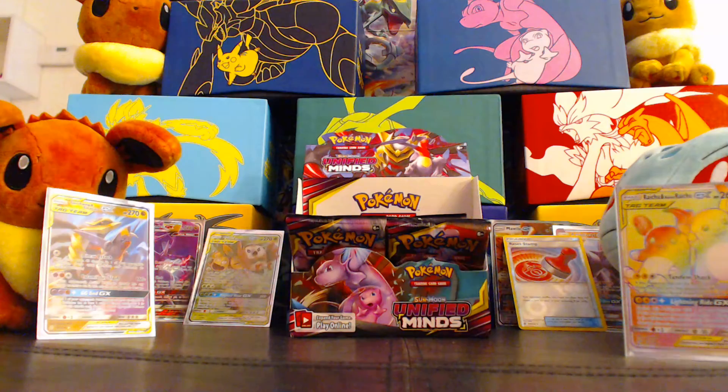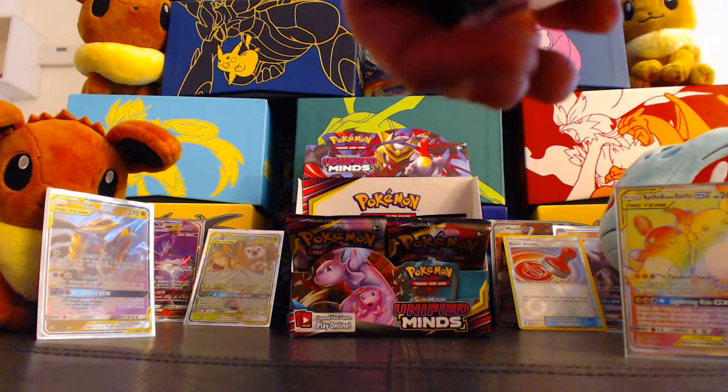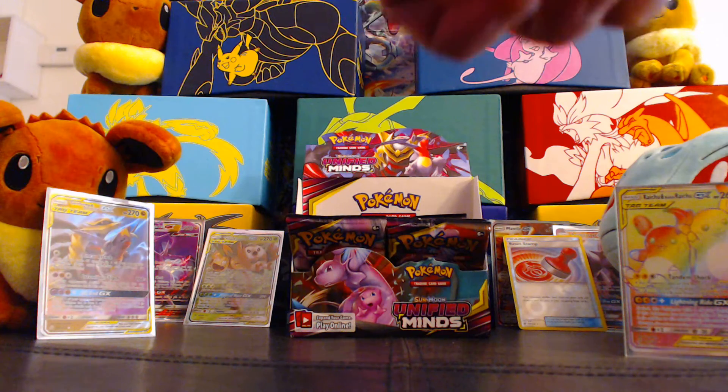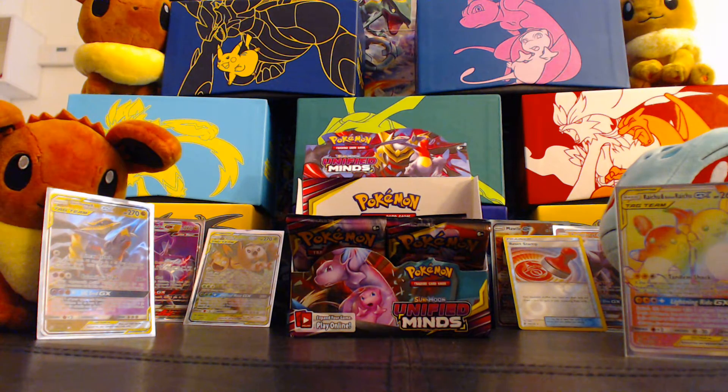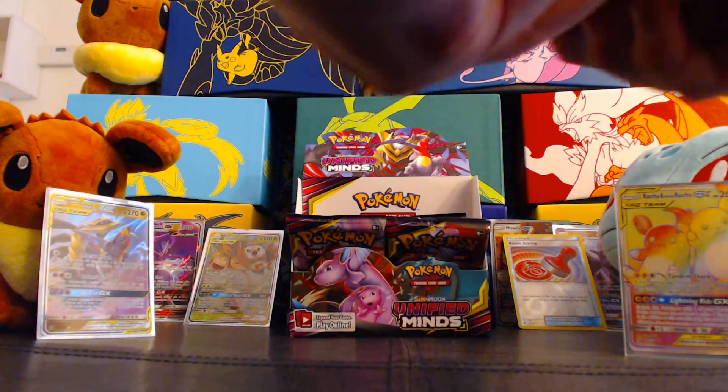We are getting through this with a fast hurry, but we are pulling awesome pulls. Just wait till we open up Hidden Fates on the channel — the shiny set. Oh yes. Code card off to the side. One, two, three, four to the front.